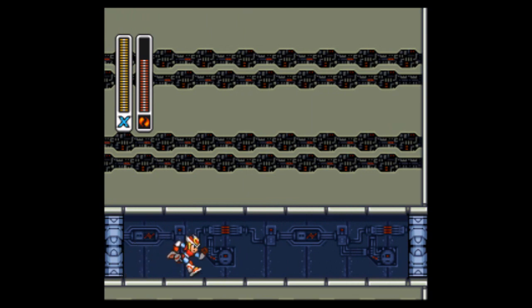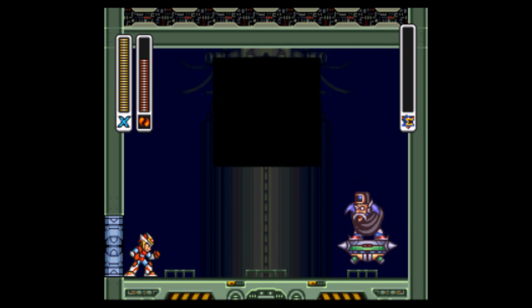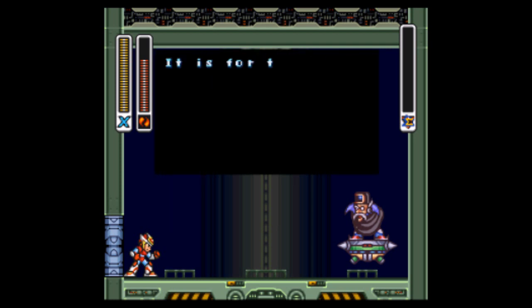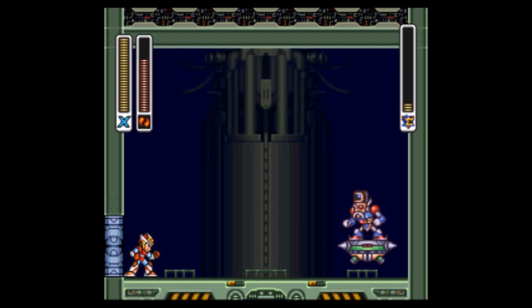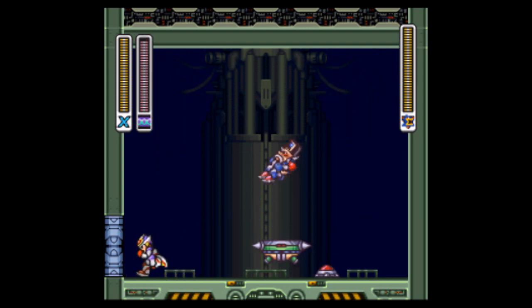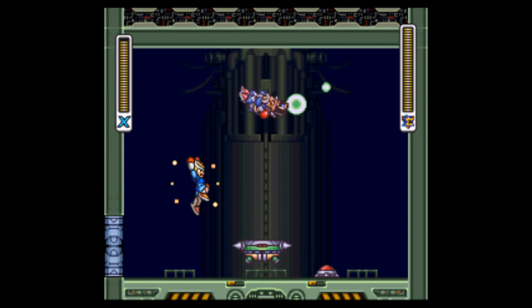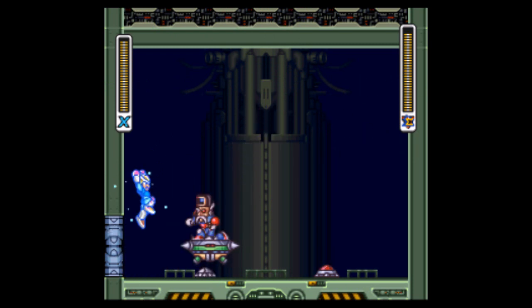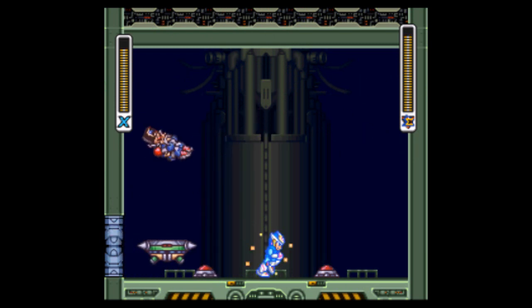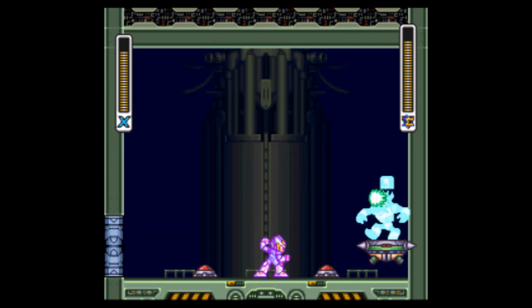We're also going to take out the last X Hunter, Surges, and we fight him in here, so we get our last Zero part. He's not very difficult, you just have to learn his pattern. I beat him just using the Mega Buster — you should switch to the Sonic Slicer, I believe he's weak against that, which would have made this battle a lot easier.